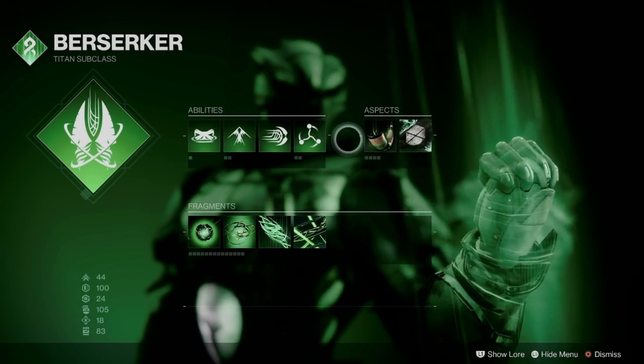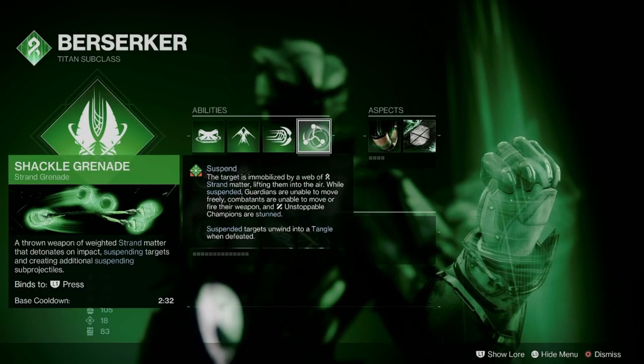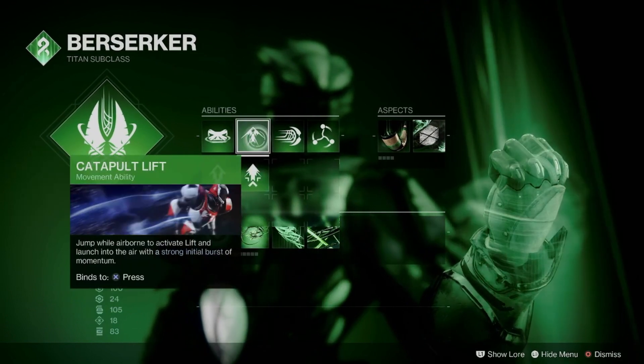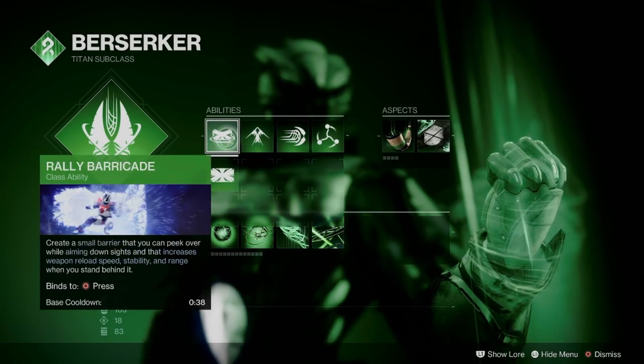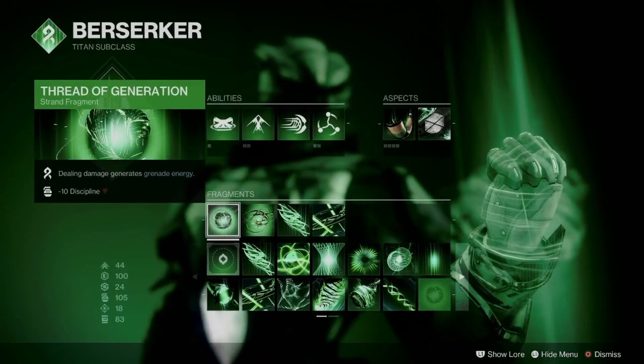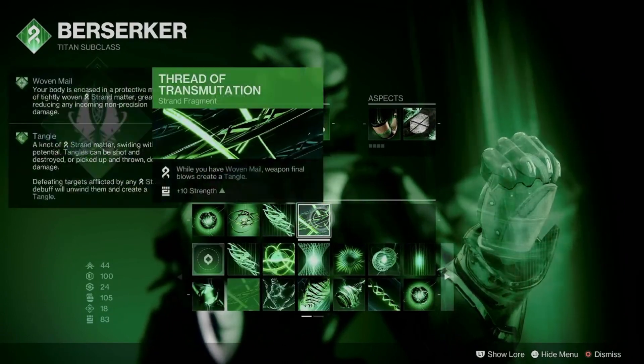Pairing that with Banner of War — so when you get a finisher, that's the whole reason we have Empowered Finish as well. That's Proximity Ward. Shackle Grenade, Frenzied Blade, Jump doesn't really matter — I use Catapult Lift. I highly recommend using this with Rally Barricade again. Blade Fury, Thread of Generation, Thread of Continuity, Thread of Mind, and Thread of Transmutation.